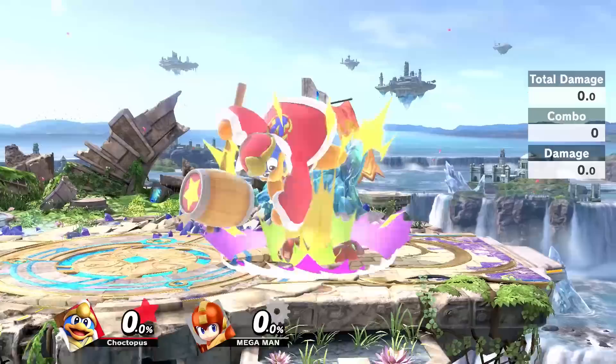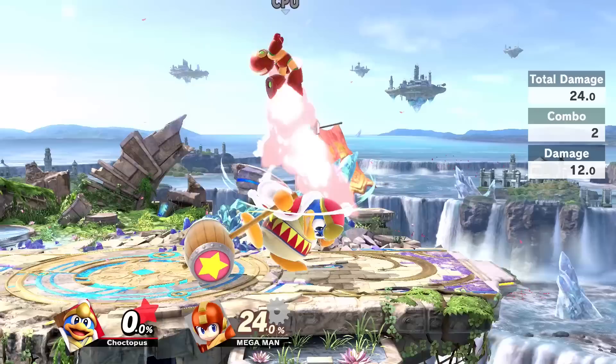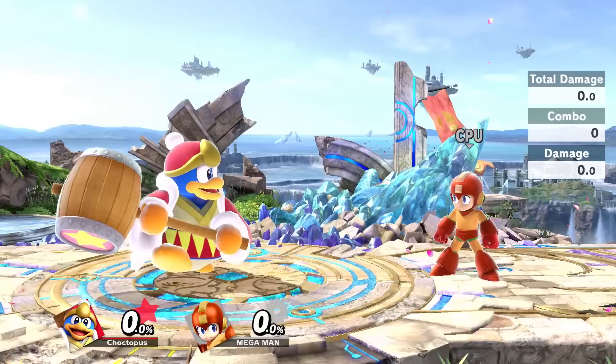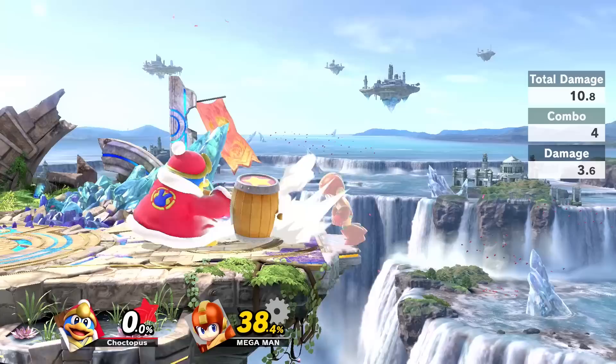The up tilt is also a good juggle tool — you can do down throw right into up tilt at lower percentages. If you have someone overhead or you're playing on a Battlefield-style level with platforms, it's good for juggling. The last tilt is forward tilt, which is the best of the three without a doubt. It has amazing range and has no hurt box, so you can zone your opponents. It's also really good for edge guarding with little risk of taking damage.